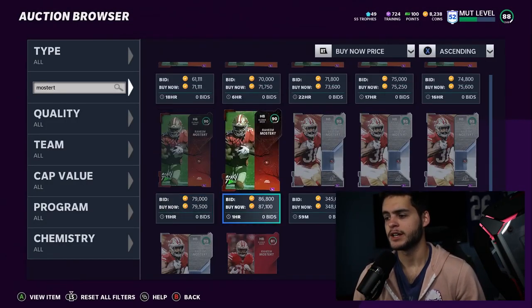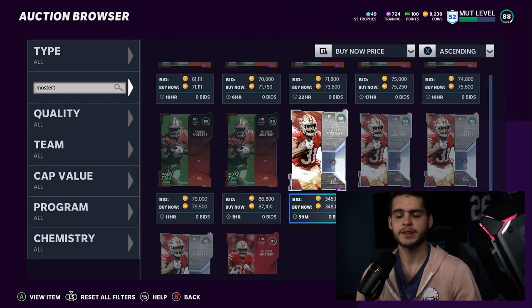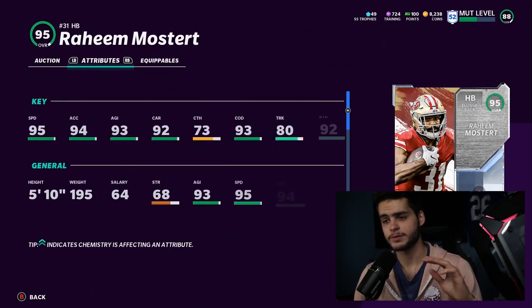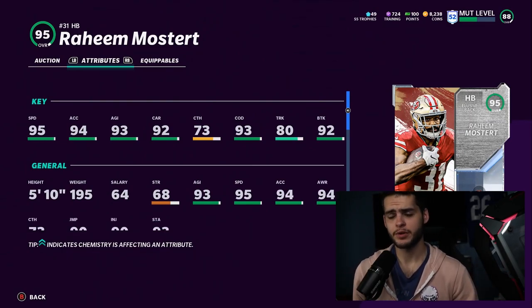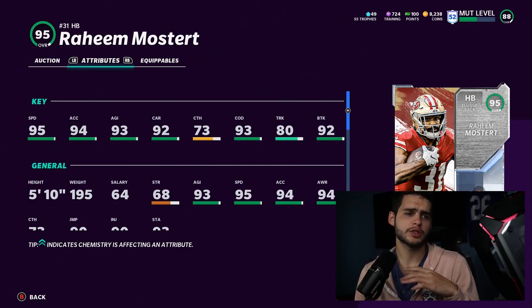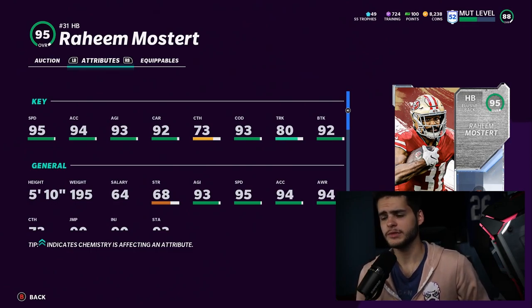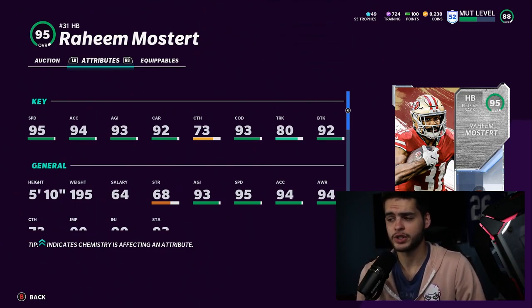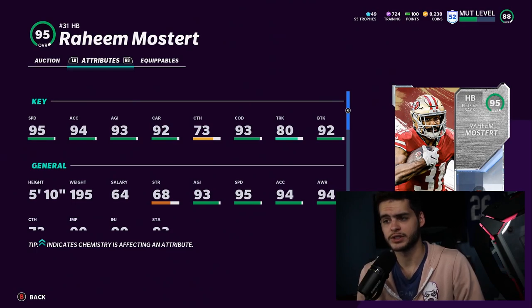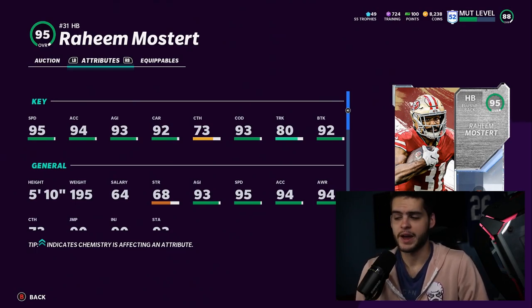First up, we have Raheem Mostert. Raheem Mostert is 348k, but there's a way around getting this guy. He can be powered up and chemmed up to 96 speed — a budget back with 96 speed plus sprinter could have 98 speed. That's all you need to know, with good change of direction, decent brake tackle, decent truck — a very well-rounded back. The way you do it: go to the playoff set, the playoff master set that he's in.